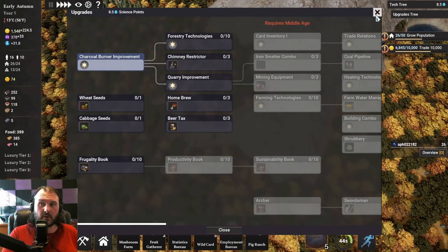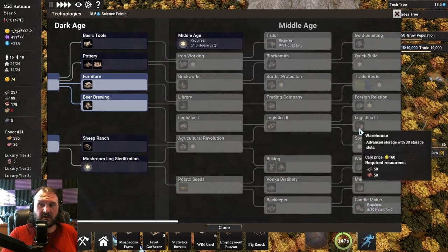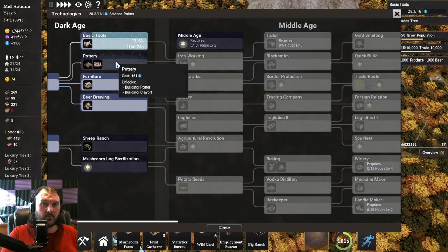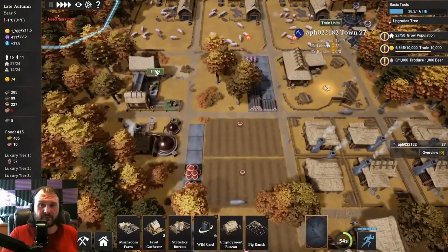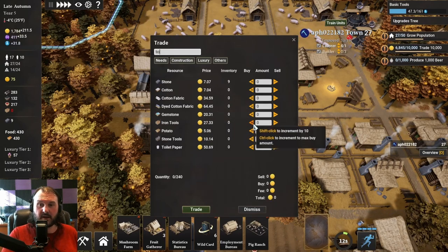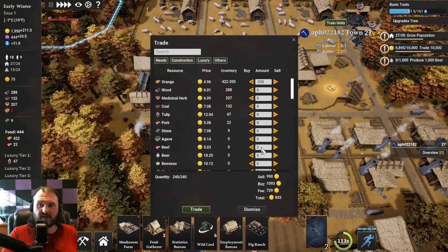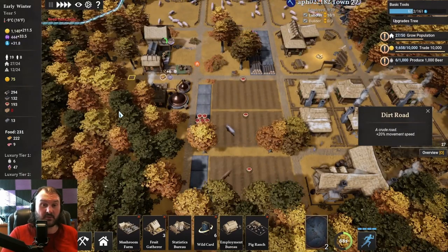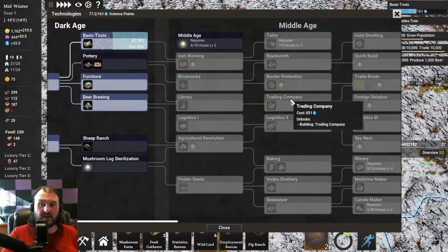For our technology, we're going to get into the middle age this episode. We need sheep ranching to get to logistics eventually, and we need pottery and basic tools to get to blacksmith. I'm going to start with basic tools then move into pottery. We just got a wild card. We have notifications that we're out of tools, but thankfully we've got a lot of oranges. I'll pick up 40 tools — it's going to kill a lot of our money. One of the big things I want to get to is auto trading so we don't have to continuously do trades for tools; I can just set up the trade company to handle it.